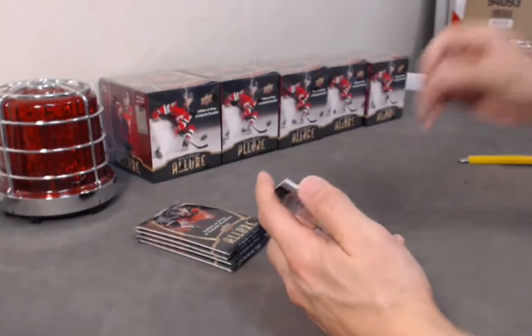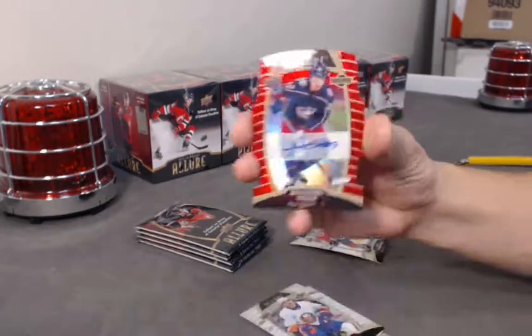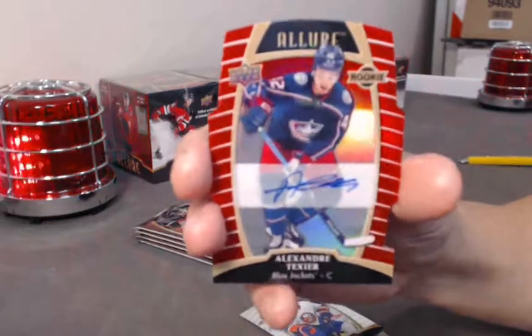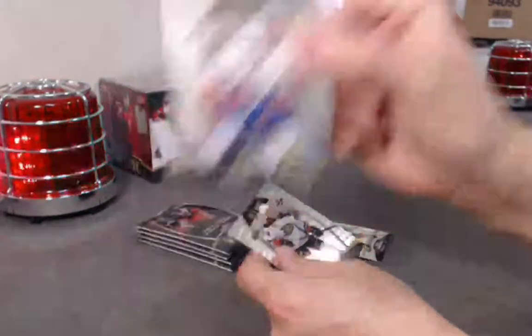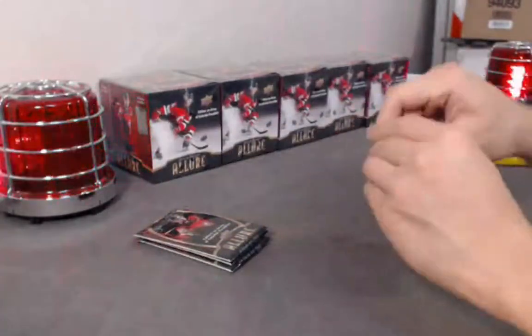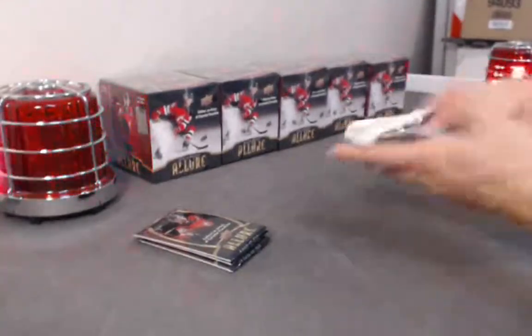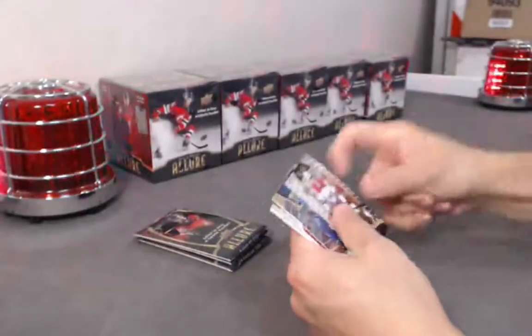Oh, nice. Red rainbow auto out of 349 — Alexander Texier. Dobson rookie, Max Jones base rookie. Jimmy Schultz base rookie.